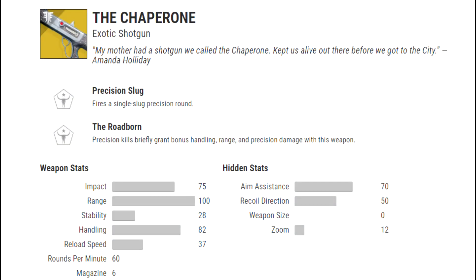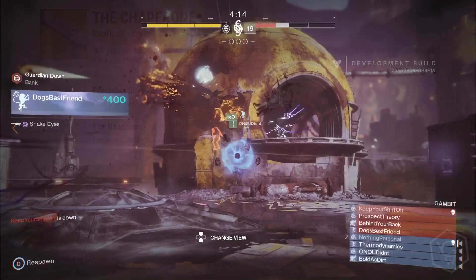Let's take a look at the Chaperone exotic shotgun. It's a very unique shotgun that came in Destiny 1 — very cool because it's a precision shotgun, which means it fires a slug round, a single precision round, not a spread shot. It also has an exotic perk called Roadburn: precision kills briefly grant bonus handling, range, and precision damage with this weapon. Honestly, it was never a really good PvE weapon — it was mainly used in PvP for montages and showing off, because it was extremely hard to hit headshots.